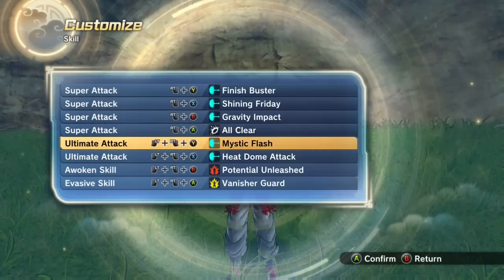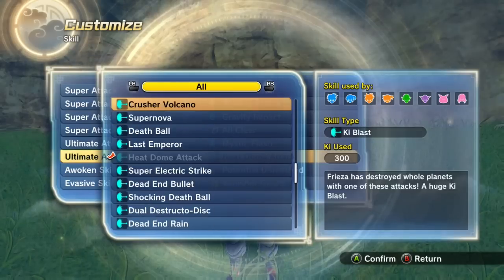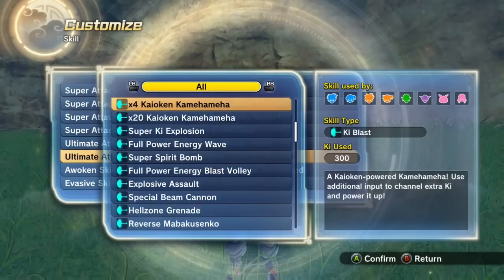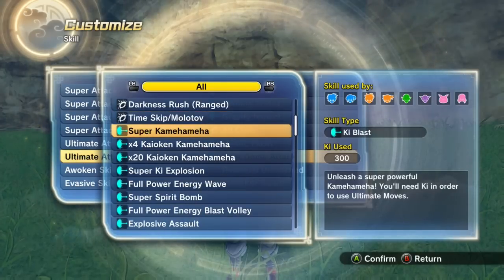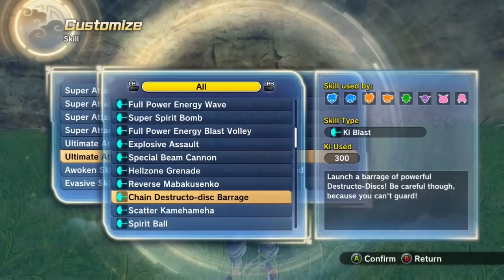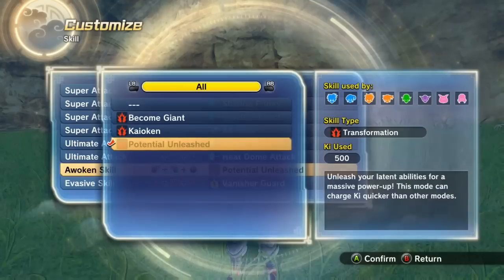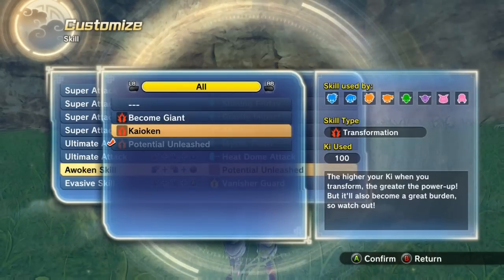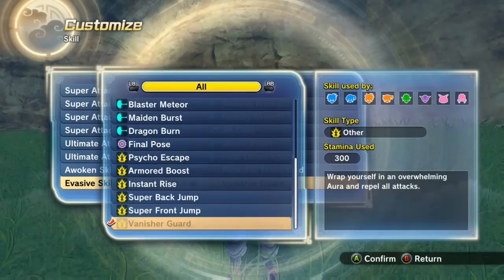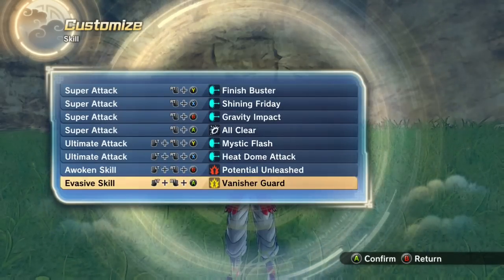For my ultimates I use Mystic Flash and Heat Dome Attack. Mystic Flash because it's a really strong ultimate with plenty of damage. Heat Dome Attack is situational but I just like to land it on people — you could use Super Combo or Final Flash, but Heat Dome Attack is the way I go. For my awoken skill I use Potential Unleash — what else would I use? Giant Form is not my style and Kaioken to me sucks.